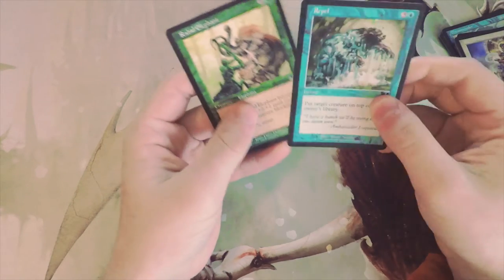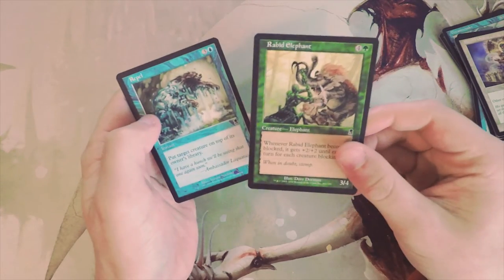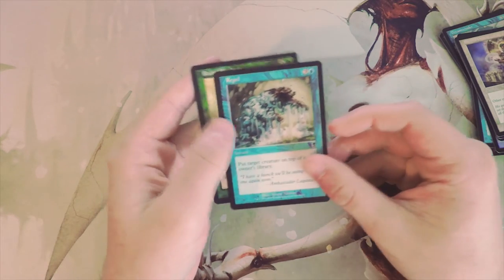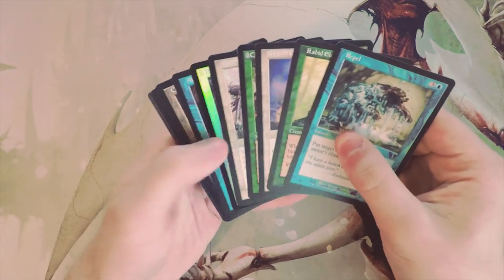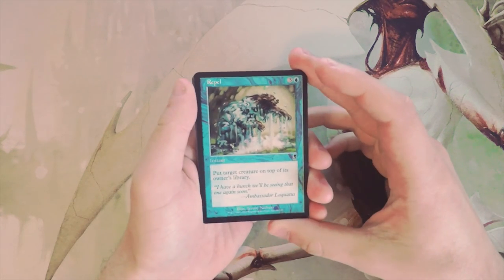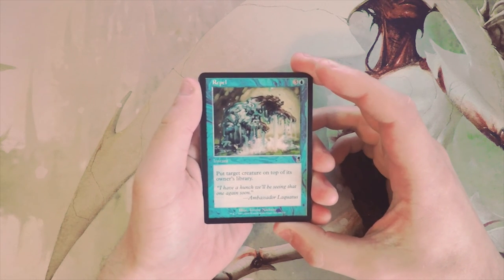So the cards I'd be considering are these, and honestly it's really between these two for me. Because I'm a blue player at heart, I would probably go with Repel, though the Rabid Elephant is a great aggressive card too — don't let me steer you wrong. Hopefully you enjoyed this and learned a little something. If you did, make sure to leave a like or a comment down below, and if you really enjoyed it subscribe to stay up to date on all our content. Until next time, I'll see you later — thanks so much for watching.